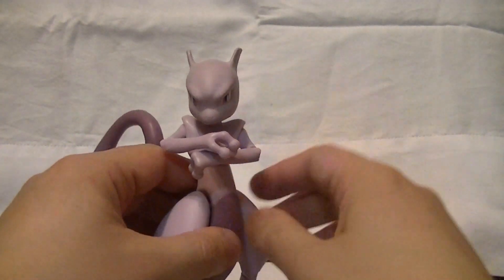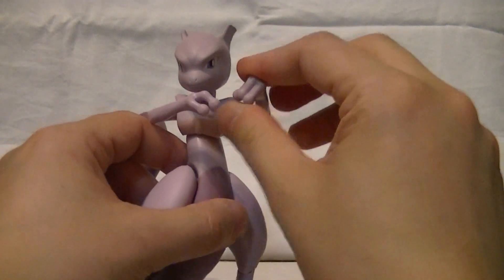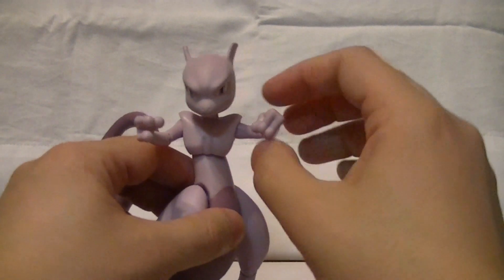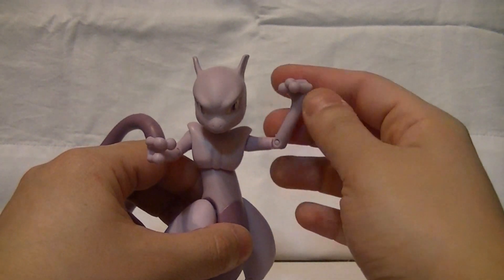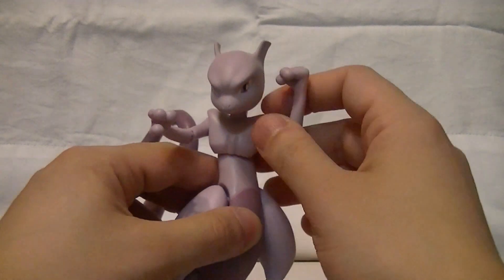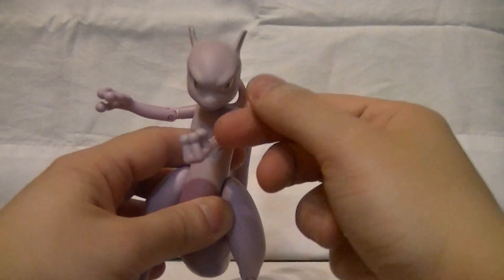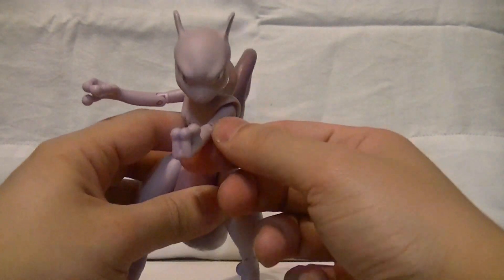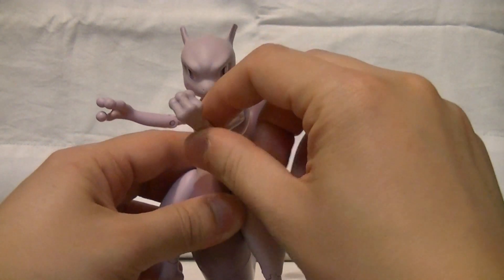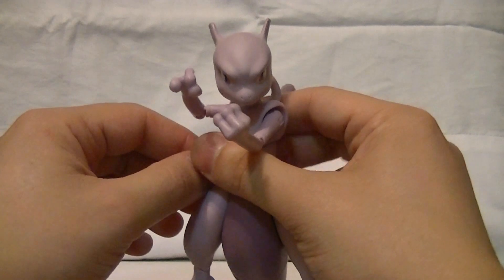You can actually almost approximate crossed arms, although he has no wrist articulation. That seems weird because Mewtwo is a psychic character known for gesticulating — putting a little wrist swivel in there would be a no-brainer. Although it is kind of adorable how one of his hands is done up in that three-fingered paw pseudo-fist thing that he does, while the other one is in a more open hand, like he's doing a psychic gesture with it.